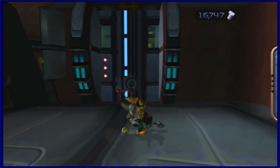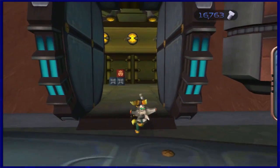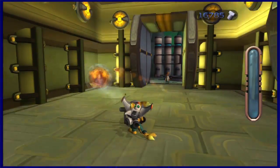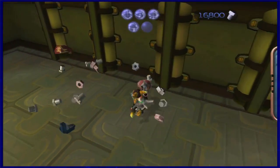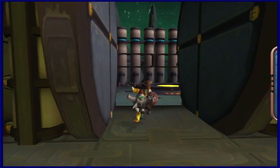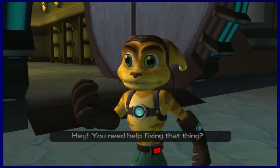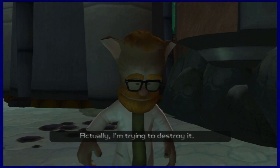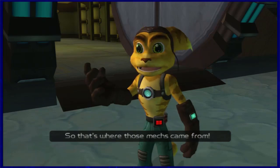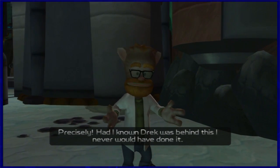There's some more metal detector action going on here. That's a door — I wonder how you open it. There's a scientist over there, but more importantly there are some bolts over here. Let's talk to this weirdo. I was contracted to re-engineer an enlarge machine to create huge, heavily armed mechs — so that's where those mechs came from. Precisely. Had I known Drek was behind this, I never would have done it.